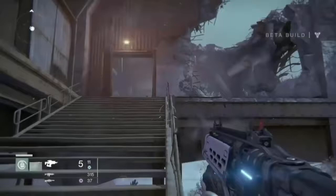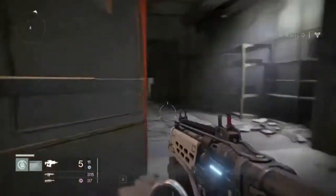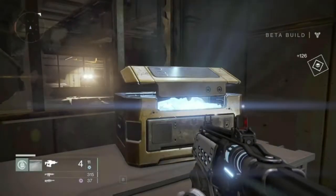When you go to your fallen ship there should be a giant building. Just go in that building and then at the end of the hallway take a left and there should be a golden chest there.